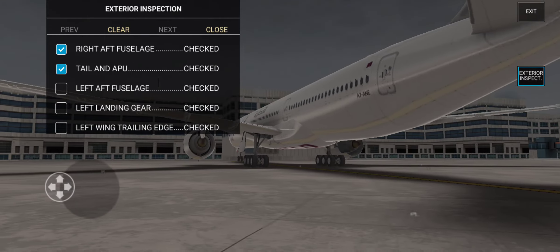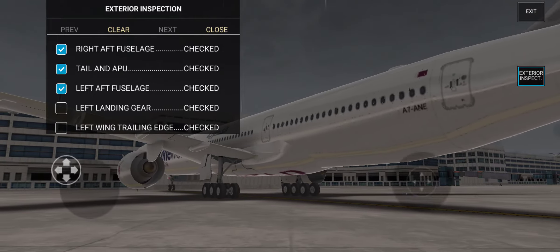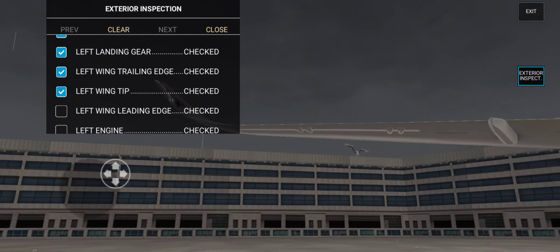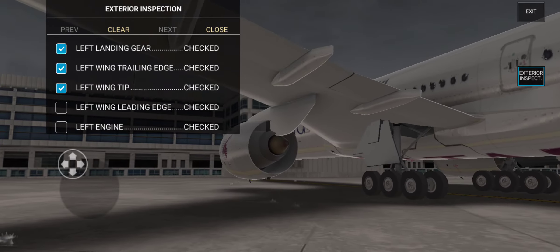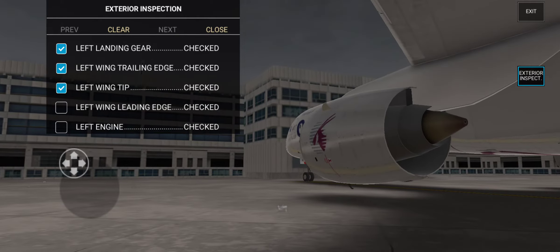Request taxi. Alpha Alpha Seven Two Nine, taxi to holding point, runway zero niner right. Request taxi. Indio Bravo Three One Six Three, taxi to holding point, runway zero niner right.